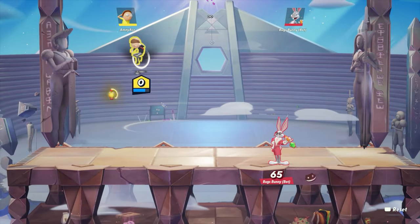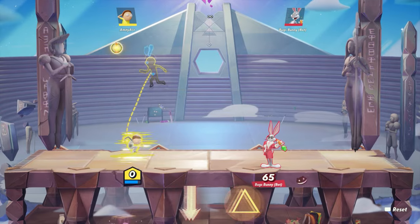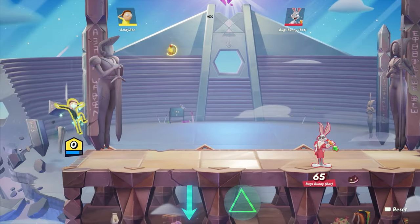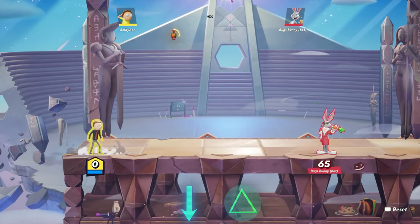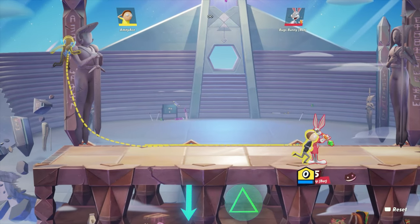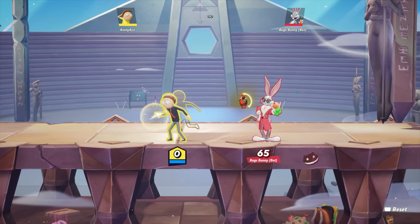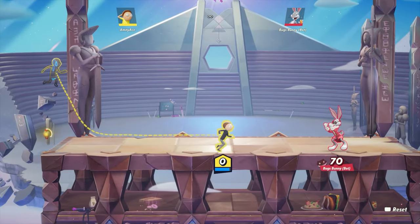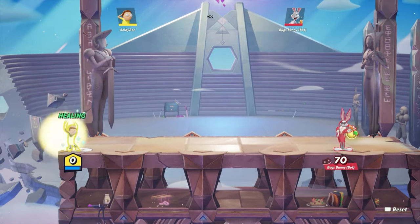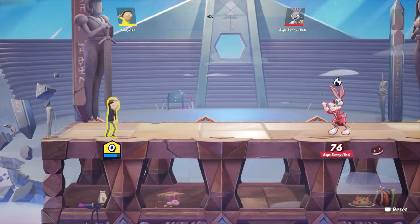That's a quick guide on how to use Morty. One thing I didn't go over is his down special and how to use it. It's pretty simple — just use it as much as possible. It heals you, so that's why I say use it as much as possible. You can also go up to an opponent and come right back, because you can then shoot the grenade that spawns and it will do damage to them.